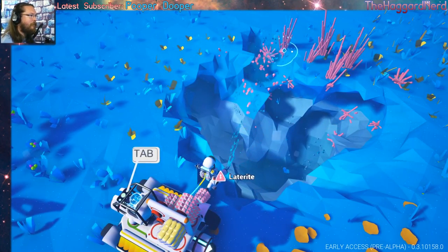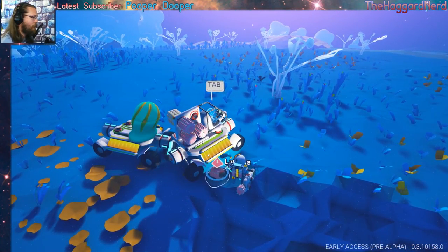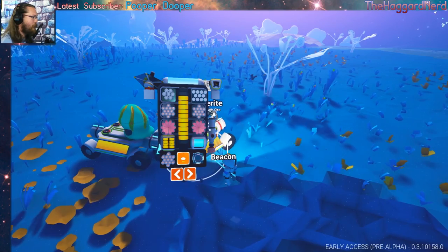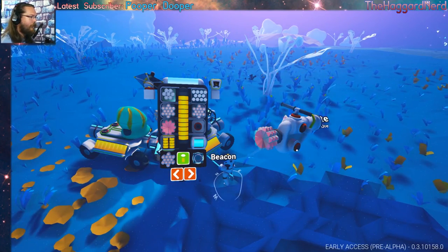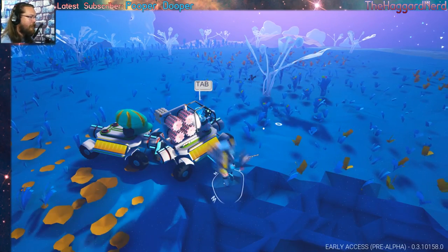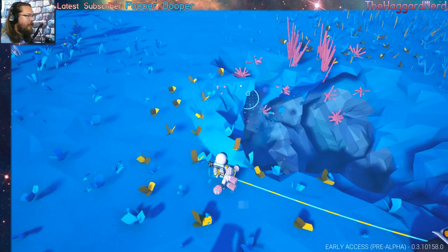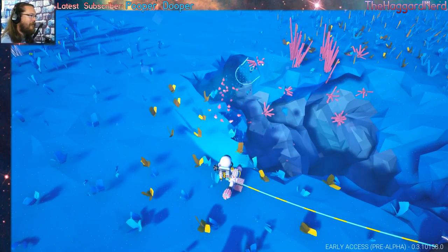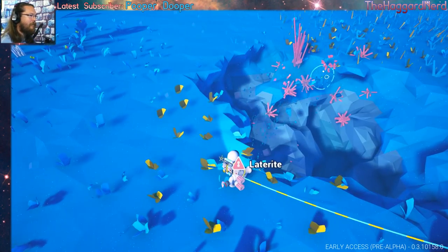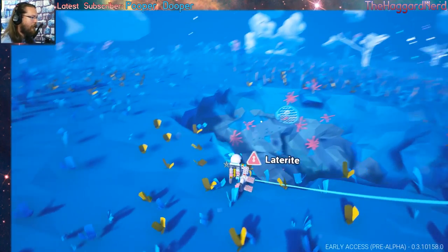My biggest weakness is I'll get too close to the Exploiter Guys — not Spitter Guys, the Exploiter Guys. Yeah, those guys get me almost every time. I always take damage from them. Let's make use of our tool, our train tool. Exploiter Guys are the leading cause of most of my deaths.